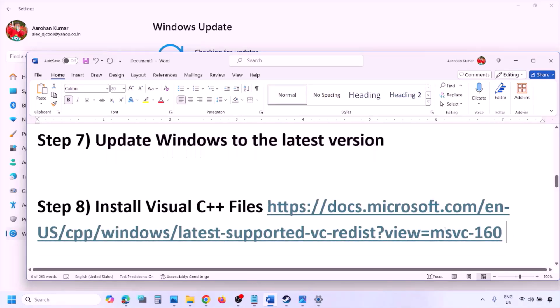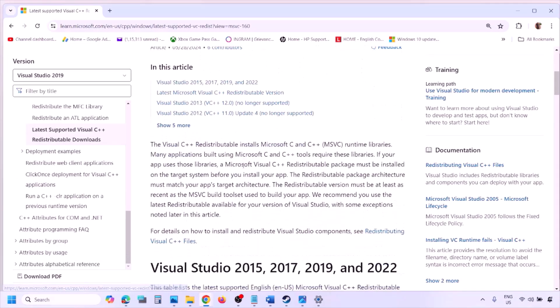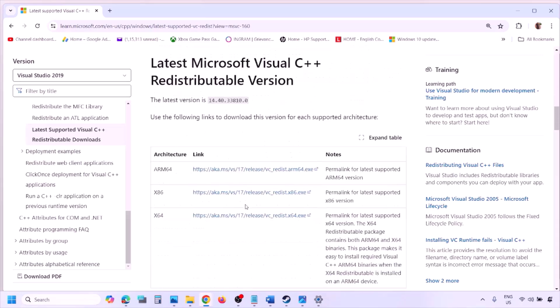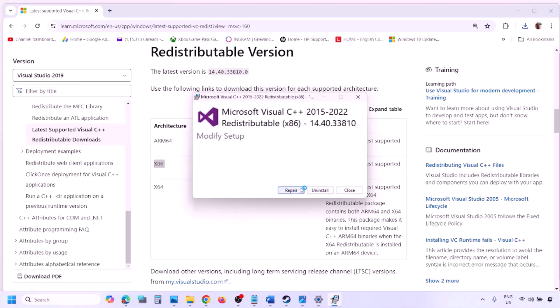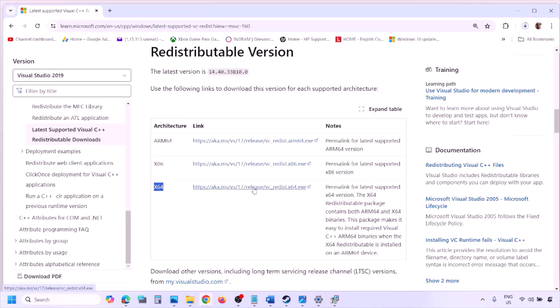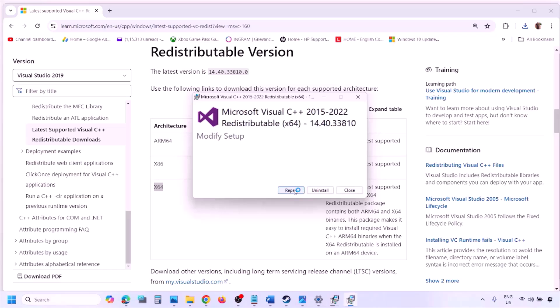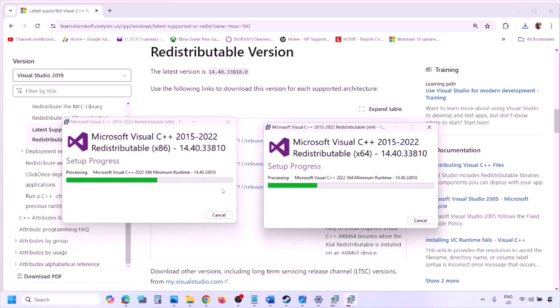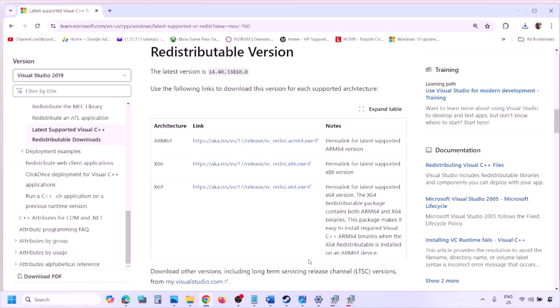The next step is to install the Visual C++ files. Copy the link provided in the video description — open this link in a browser and it will take you to the Microsoft website. You will see Visual Studio 2015, 2017, 2019, and 2022. Download the x86 and x64 versions and run the exe files. If you see the Repair option click Repair, if you see Install click Install, and click Yes to allow. Make sure both are installed, then restart your computer — restart is a must after this — and after the system restart, launch the game and check.